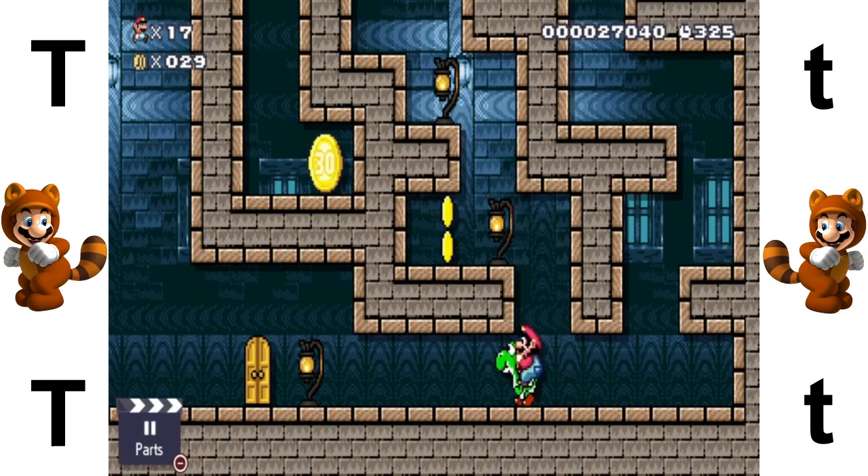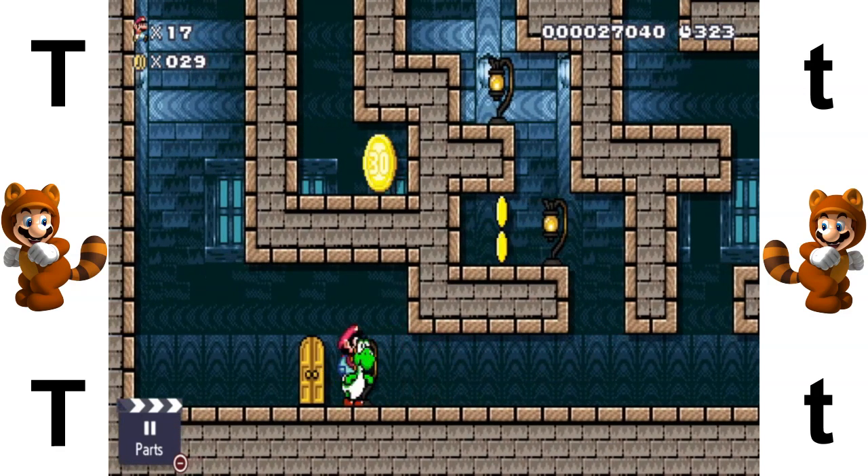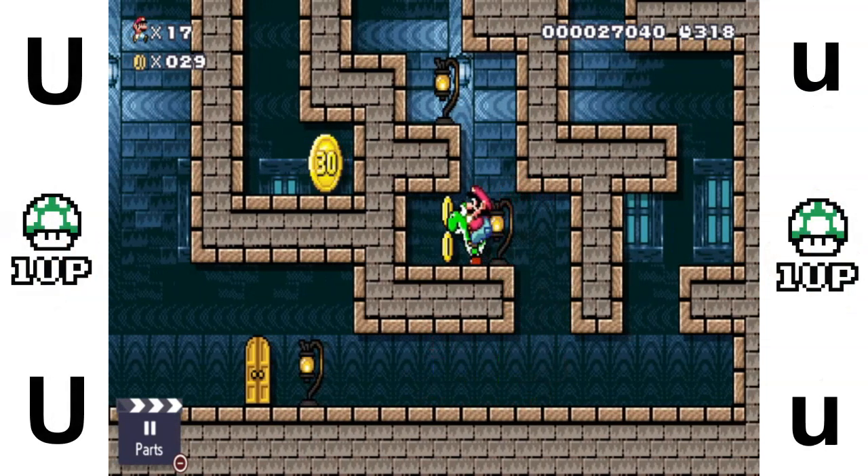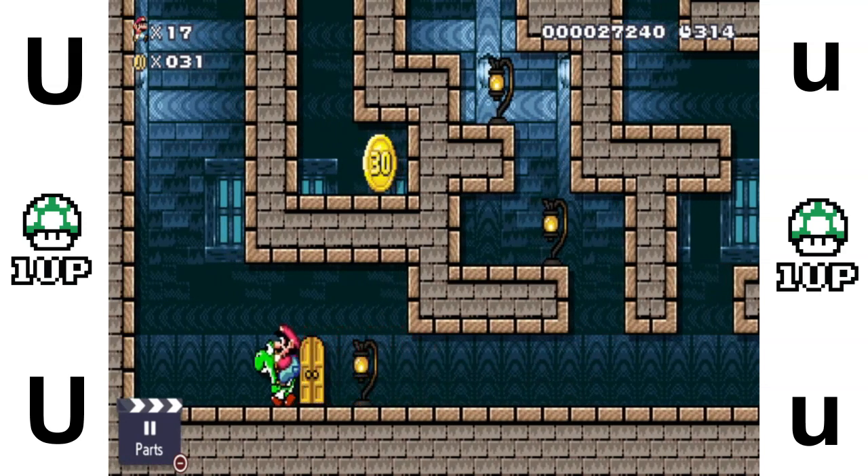T is for Tanooki costume. U is for one-up.